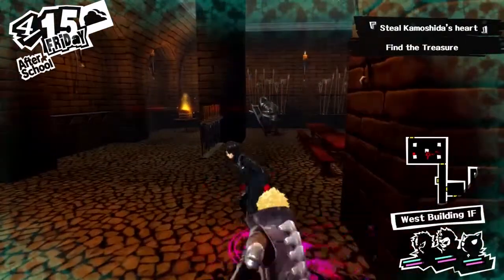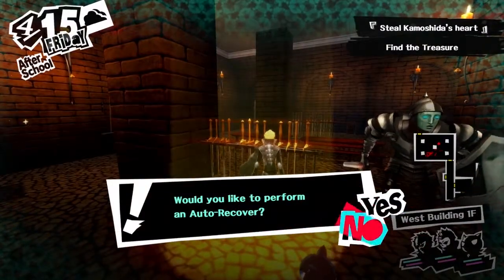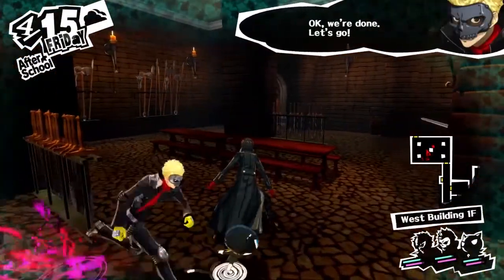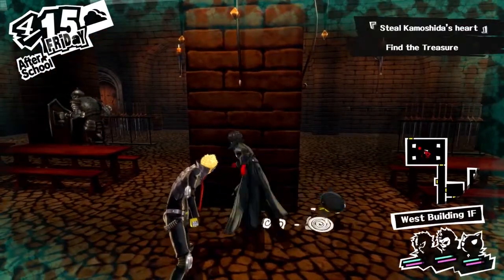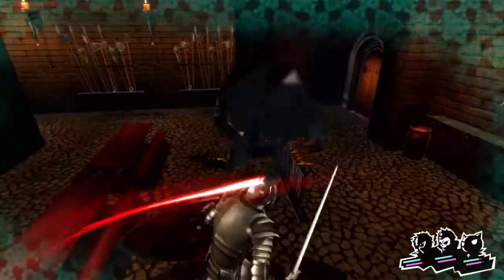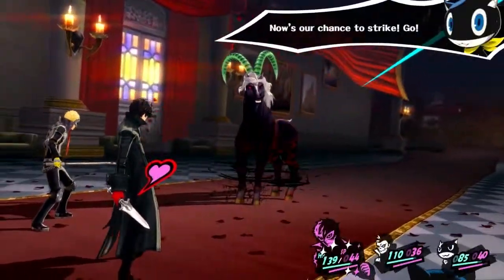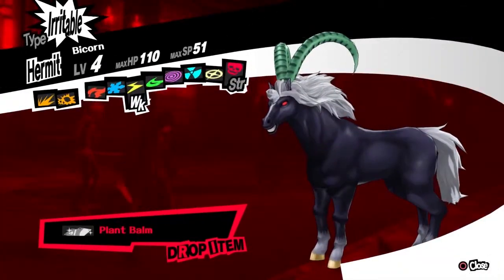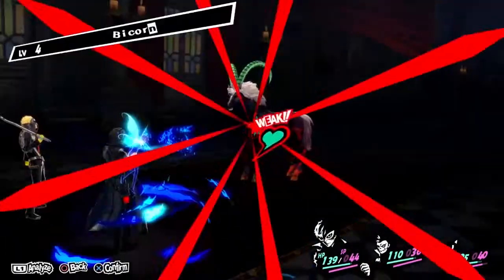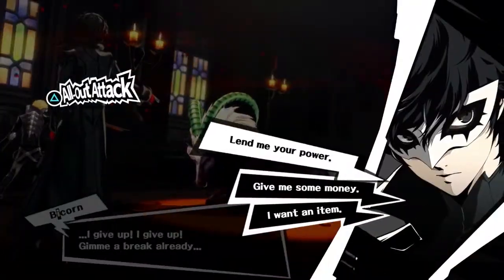Hi everybody and welcome back to Let's Play Persona 5. Oh, this is pretty bad here - this was me forgetting which buttons I need to press in order to attack him. But anyway, so in the last part we headed back into Kamoshida's dungeon, his palace, in order to go in and defeat the little asshole once and for all. Because if we don't, we're going to get expelled, which is bad. Meanwhile, Arnn followed us in and we got rid of it. So we're continuing on with this part.